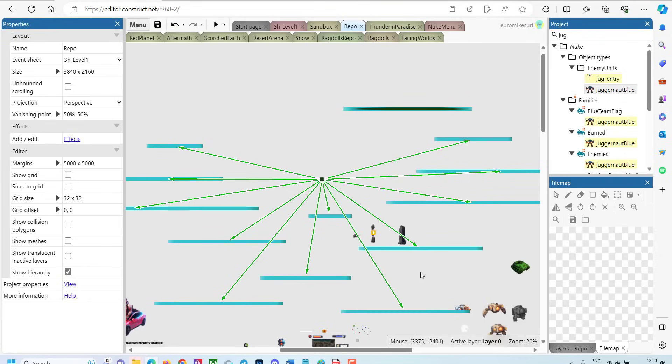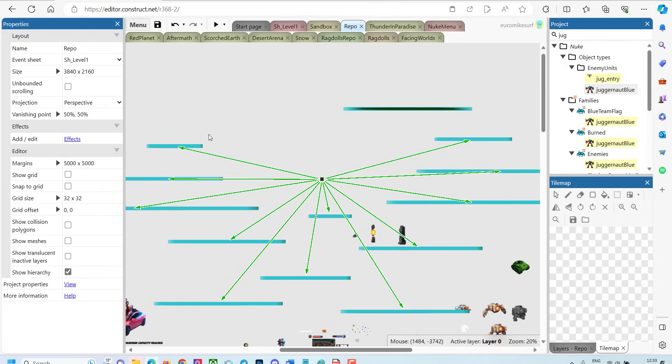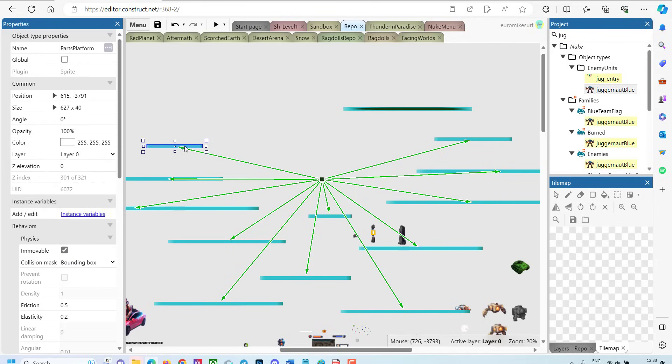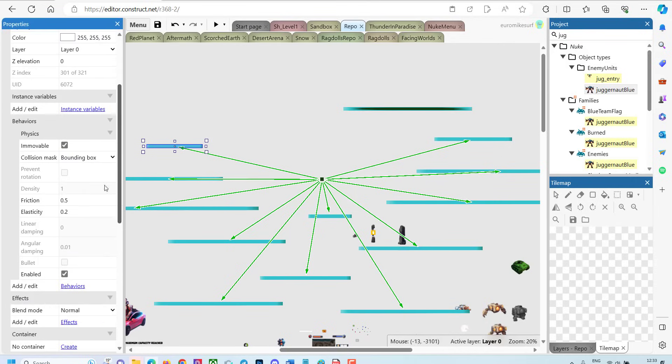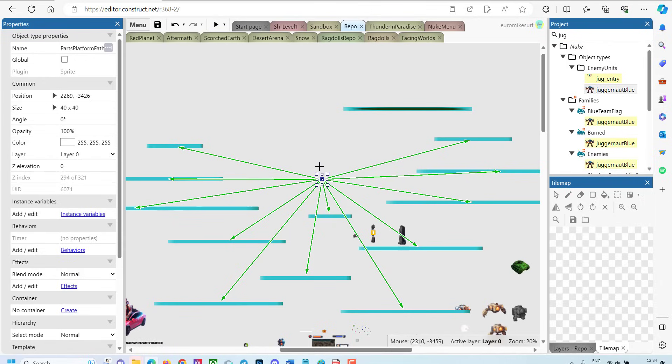For the fort, we created several preparation pieces in the repo layout. There will be a parts platformer father, which has hierarchy links to the platforms. These platforms are invisible. But when the fort is exploding, all those parts will fall onto those invisible platforms. Each one of them has physics behavior — you can see it's set to immovable — and you can see friction, elasticity, and all the behaviors of these platforms. They're all linked to the main father. This way, I only need to create the father and I don't need to create the platforms each time I explode the fort.